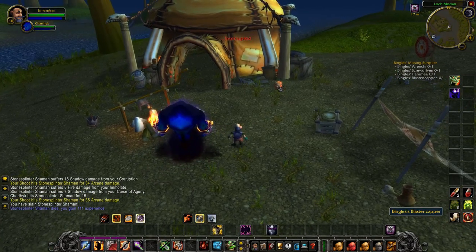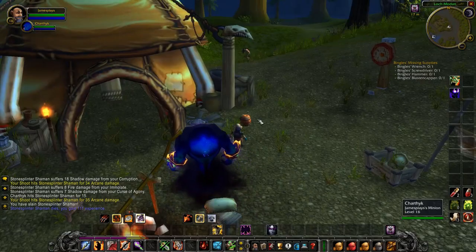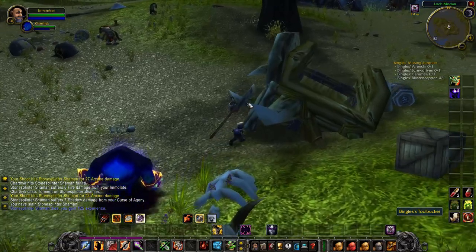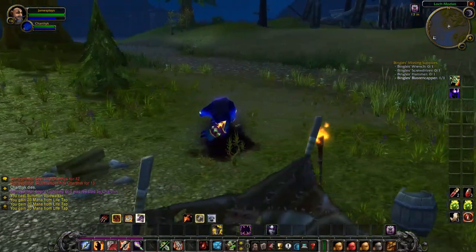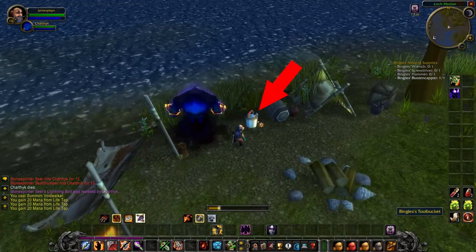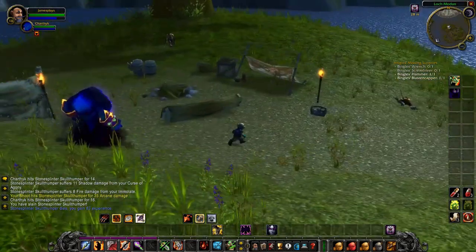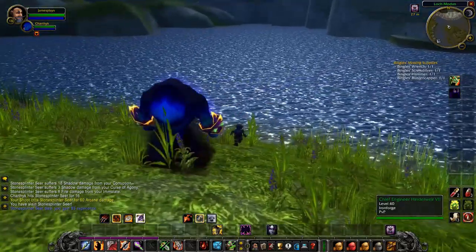The first item, the blast-o-capper, you will find right here in front of this tent — click on it to pick it up. If you walk a bit north you will find the tool bucket right here next to this broken thing. After that, walk southwest to this little separated island and click on another tool bucket to pick it up. Finally, the fourth and last item is here in this little camp on the northern edge of this island — click on it to pick it up. And from afar on the dam there is a quest from the chief engineer — that's where we'll walk now.